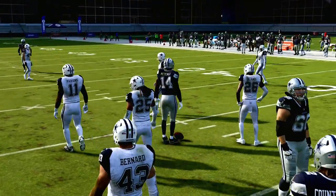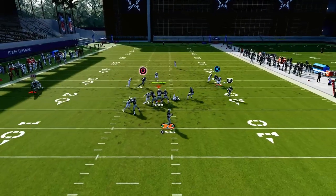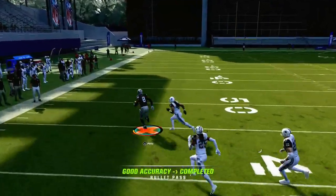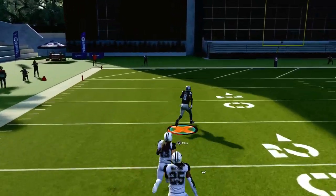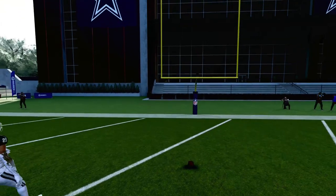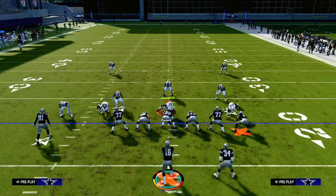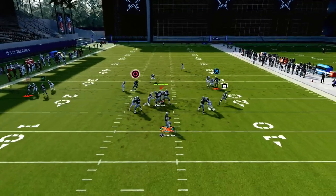So you have the in route to the far left receiver, you have the slant route, and the next route to look for against man coverage is what I call the backbreaker route — the tight end post. The tight end post is super consistent this year for attacking man coverage, and I really prefer it. It's so effective against both man and zone, and it takes this play to a whole other level.